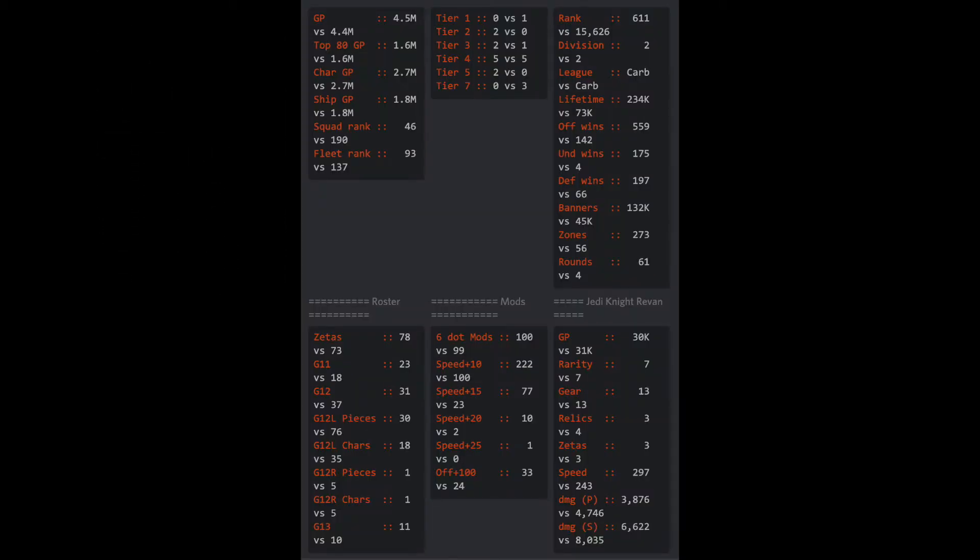When it comes to this matchup, you can see that our stats are very skewed in my favor — Lifetime, Banners, Offensive Wins, Defensive Wins, Zones, Rounds. I'll explain later why that is. But when you look at Zetas and Gear we're very close. Almost identical six-dot mods, but I have almost twice as much speed as he does, which should help play in my favor. Relics are essentially even as well.